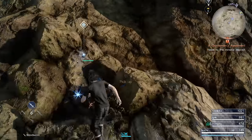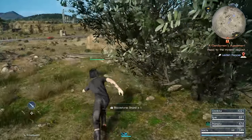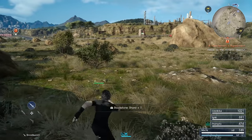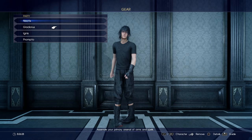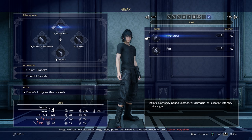Let's see, we got a mineral deposit here. Down here we've got a new enemy in the distance — Reaper King! And those guys are weak to thunder, as well as one-handed swords and great swords.